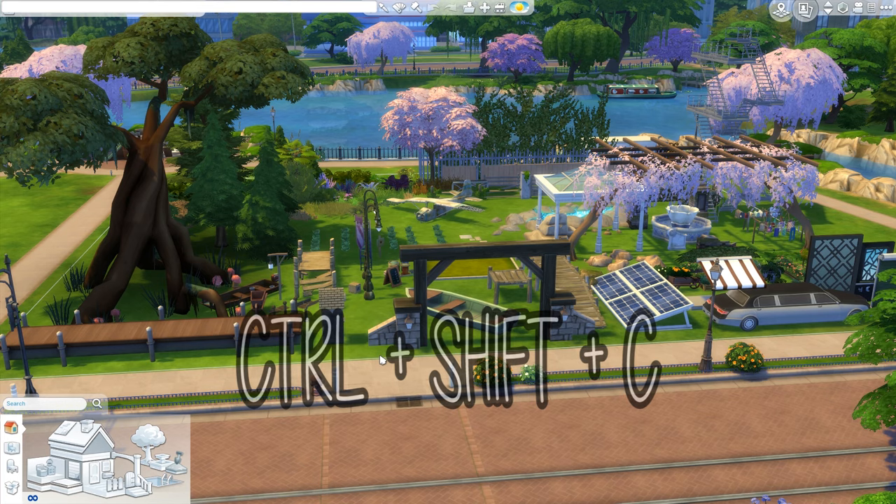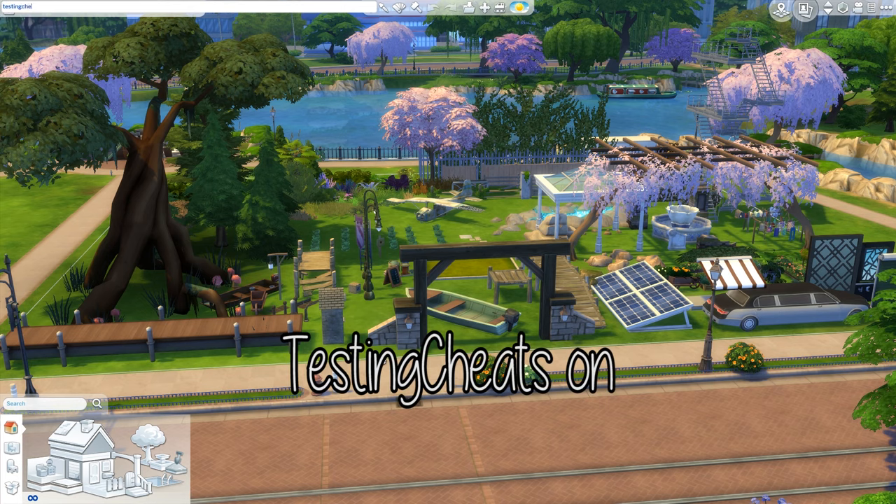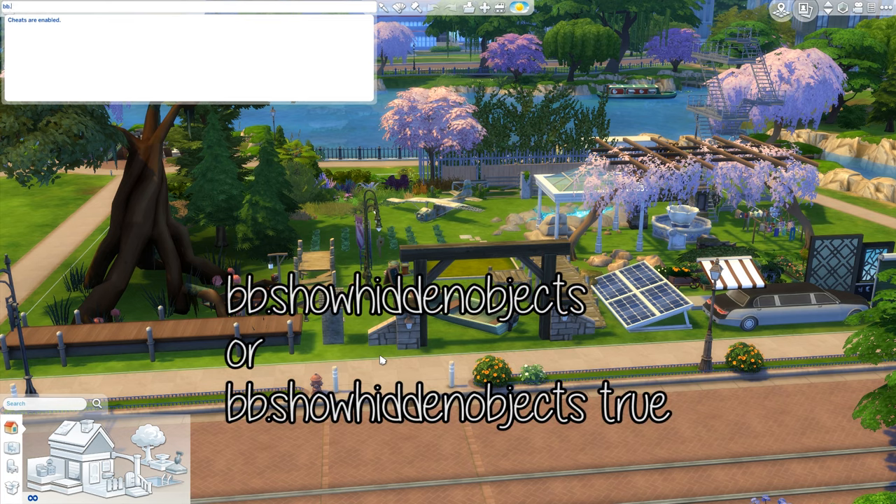With Ctrl+Shift+C we open our cheat box here on the top and we will start with 'testingcheats on.' Now cheats are enabled. I have found out that you don't always have to actually put this cheat on - some cheats work without testingcheats on. But I have noticed that the next one, 'bb.showhiddenobjects on,' does.